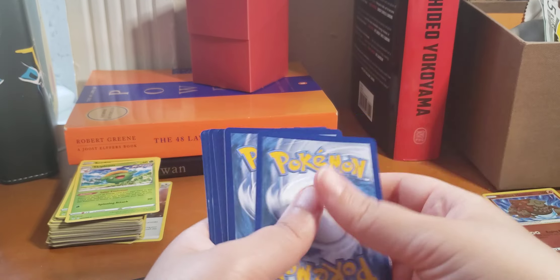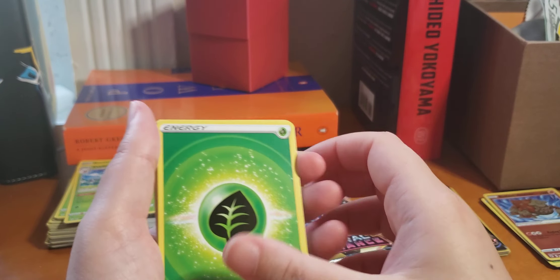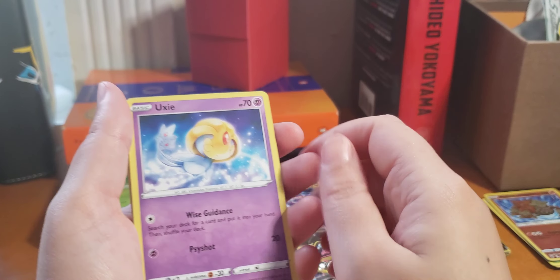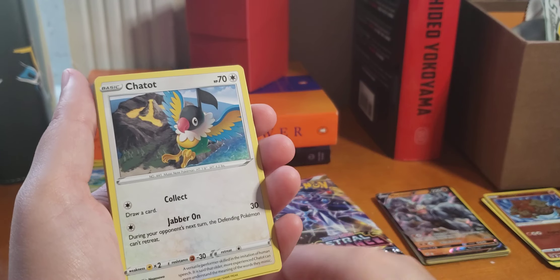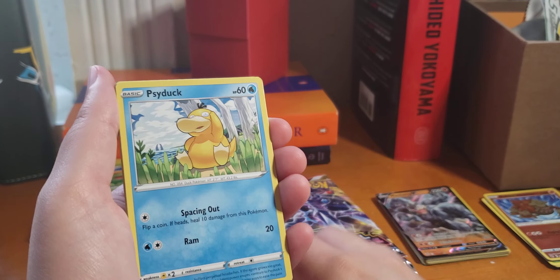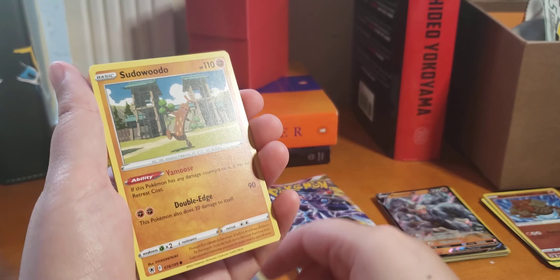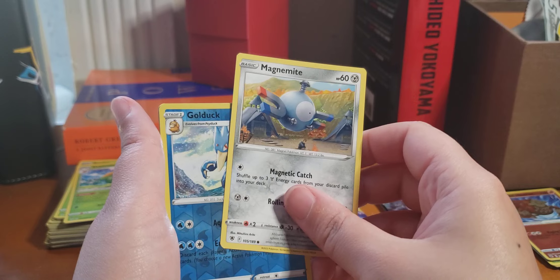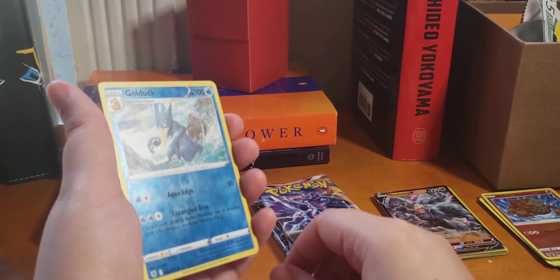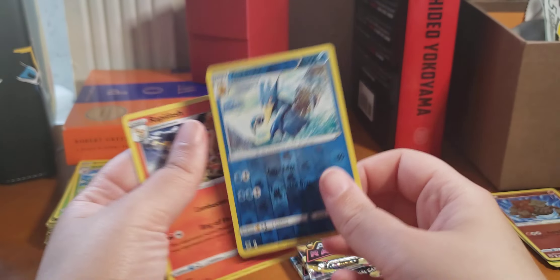Promo card. One, two, three, four. Leaf Energy, Oxy, Overqwil, Trainer, Chetit, Psyduck, Drifloon, Soto, Magnemite. Gold Duck Reverse — I don't think I have the reverse. And a Rapidash.